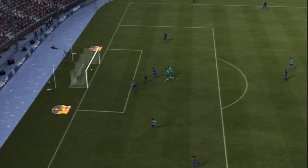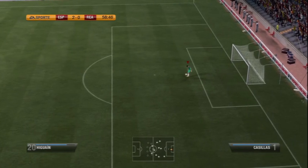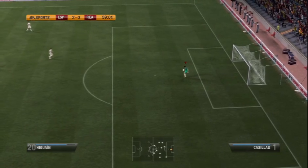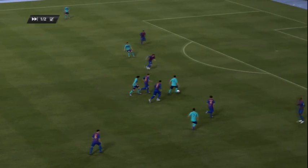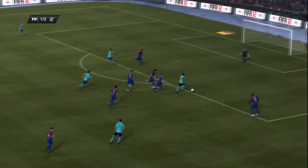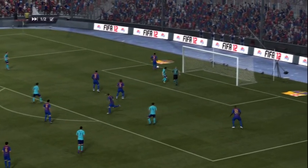Now aside from scoring such fantastic looking goals as these, there are other ways in which you can frustrate and confuse your opponent. Here are some tactics for you to use online. When you're winning a game, give the ball to your goalkeeper and do some kick-ups. Watch every single cutscene in a match, whether it's an offside, a goal, a free kick or a foul.